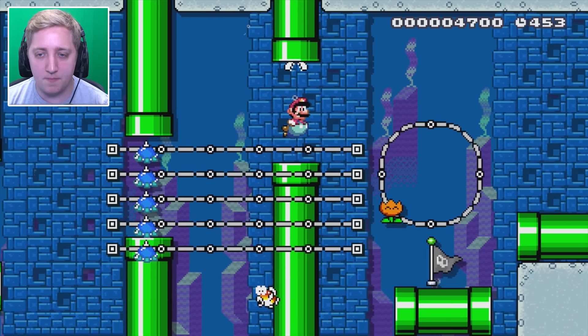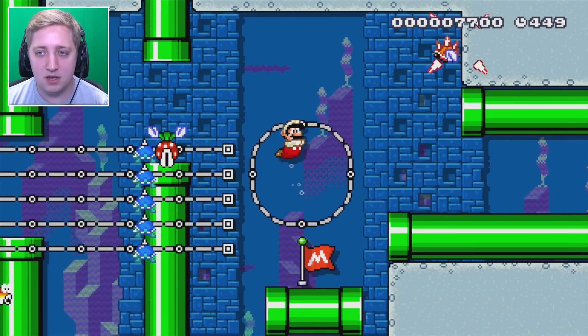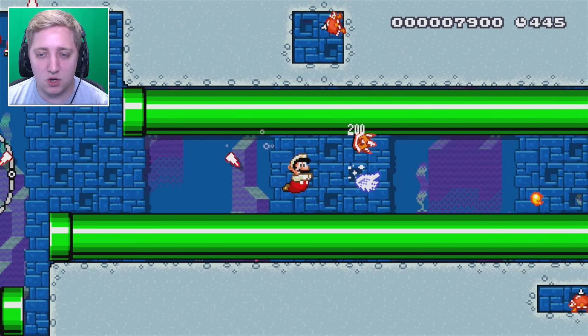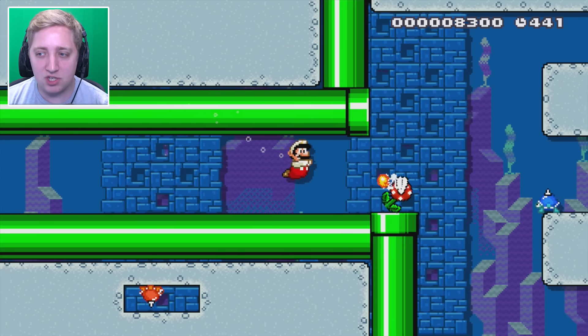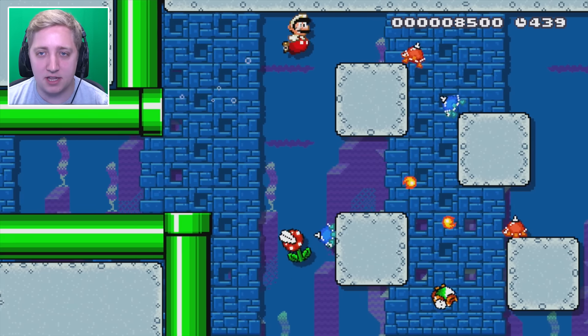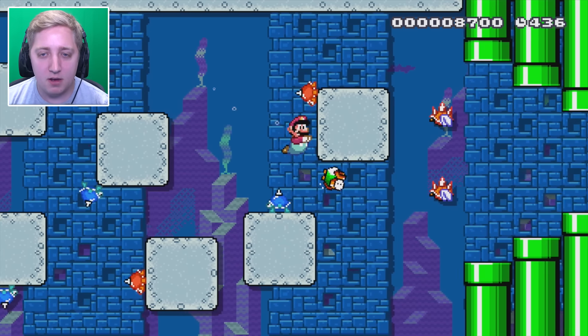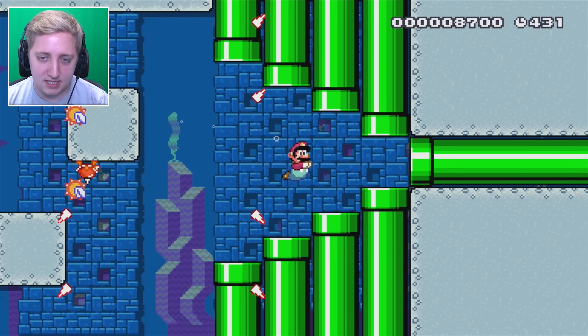Let's get that fire flower — and the checkpoint! So whenever we come back to this checkpoint, we will have the fire flower available to us. That's awesome. Just going to keep spamming the fireballs, just in case anything appears in our way. The red guys don't get killed by them — or maybe the spiky enemies in general don't. That's not nice at all.